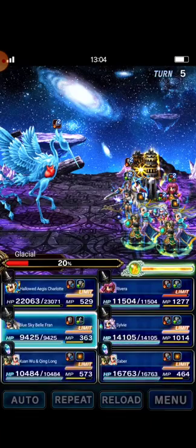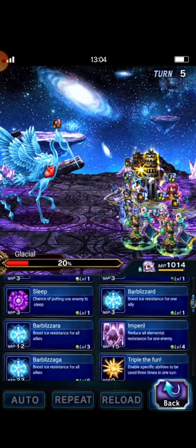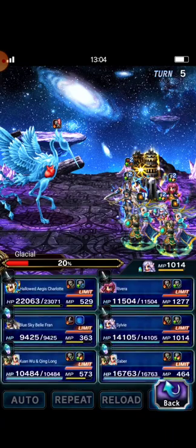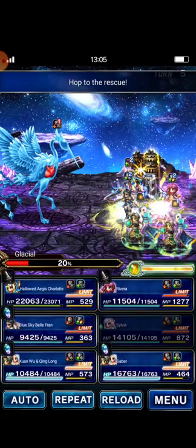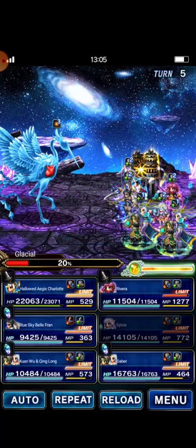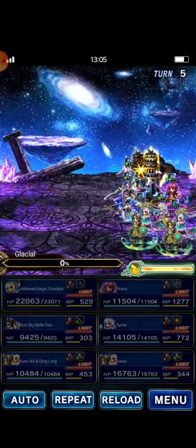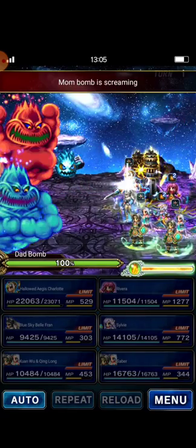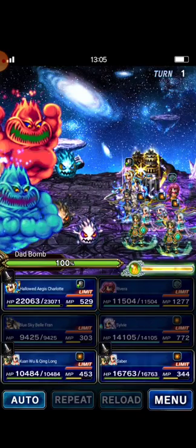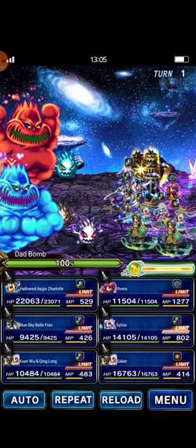Fran casts Dual Soaring Blast. I will imbue lightning to Fran and then cast Hope to the Rescue to Swan Woo, and Hope Into Battle to Fran. I hope I can beat Glaciel at this turn — let's see. Nice!